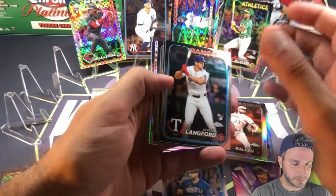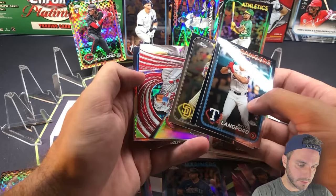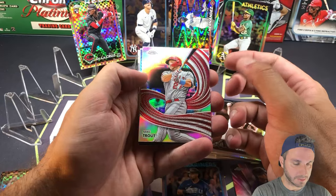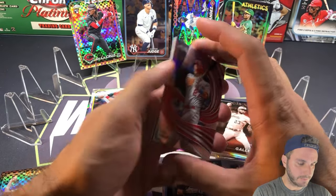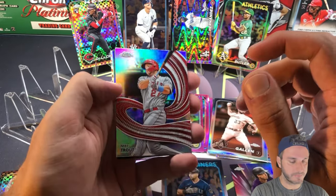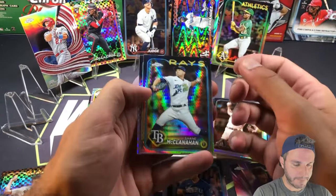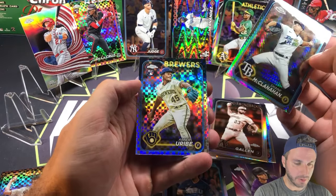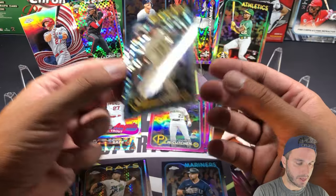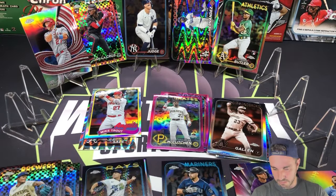Wyatt Langford base rookie — nice. Bobby Witt Jr., Luis Arráez, Strokes Mike Trout. People have been telling me they've been pulling parallels of these Strokes cards — Strokes and all. I've pulled a parallel of Strokes but never the Strokes parallel — they've got to look really cool. Prism refractor Shane McClanahan and x-fractor rookie Abner Uribe. A bunch of rookies in this box.